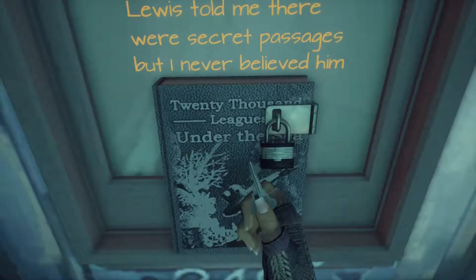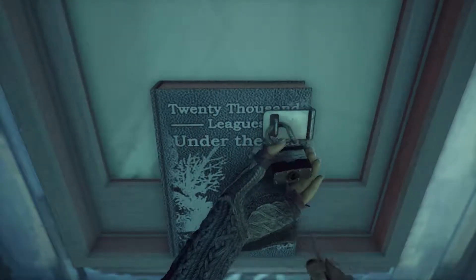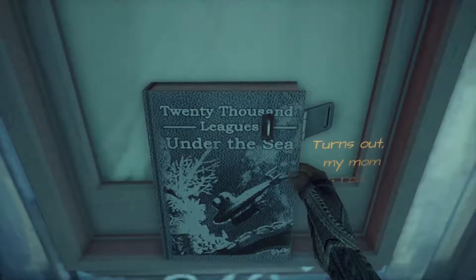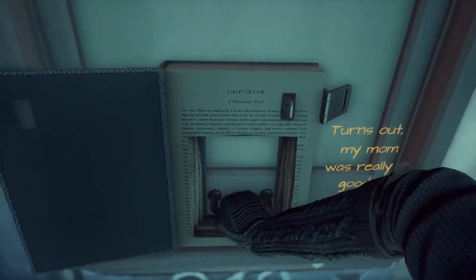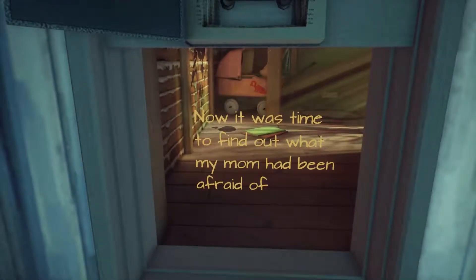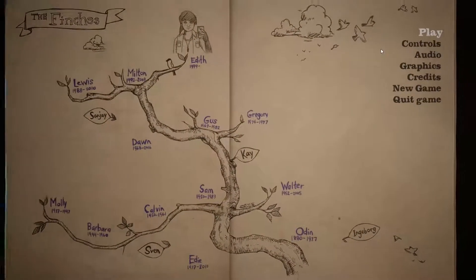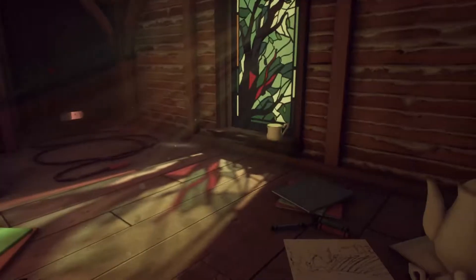What's that noise? 20,000 Leagues Under the Sea. Turns out, my mom was really good at keeping secrets. Now it was time to find out what my mom had been afraid of. If she was afraid of it, this seems like a bad idea. Can I save, by the way? I guess it saves on its own. I'm always uncomfortable with games I can't quick save in, to be honest.